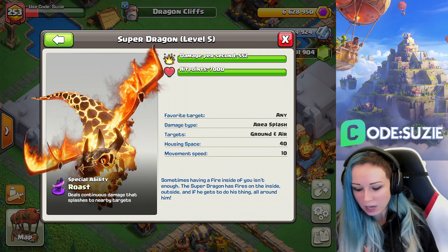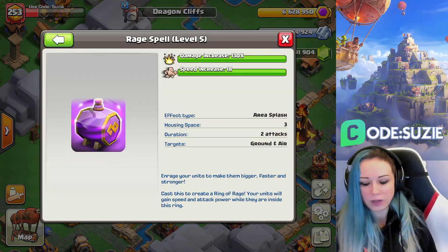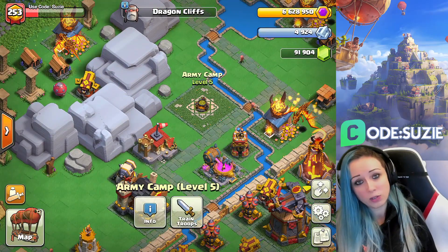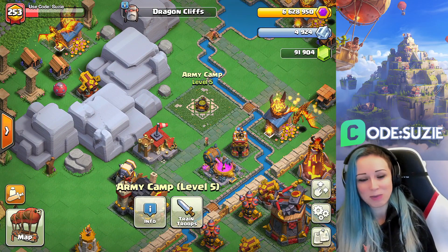And because this is Dragon Cliffs, of course we will get access to Super Dragons — cannot wait for them! We will also get access to a new Raid Spell. The last building is the Camp, which will increase the capacity of our capital army.